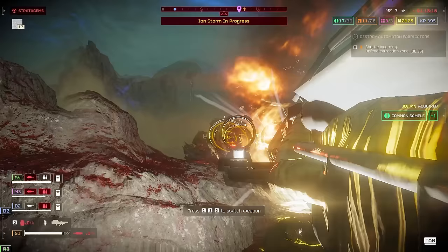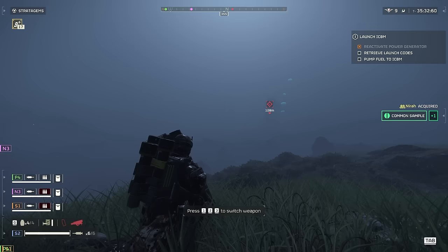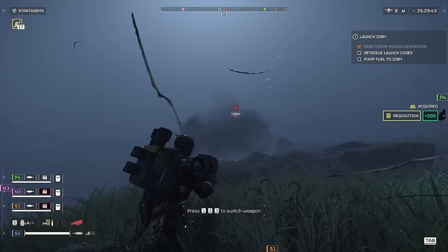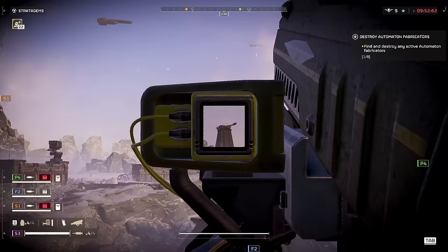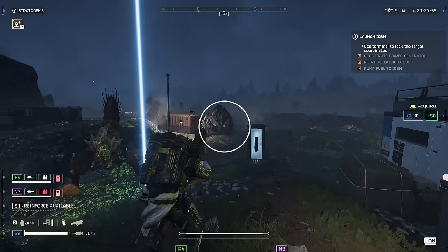The spear is... the spear. When it works, it's potentially great. It can, in fact, one-shot heavy enemies, assuming the rocket aims for the correct weak point, and it can destroy bot buildings at range. If Arrowhead ever decides to fix the lock-on, it might be a good weapon.